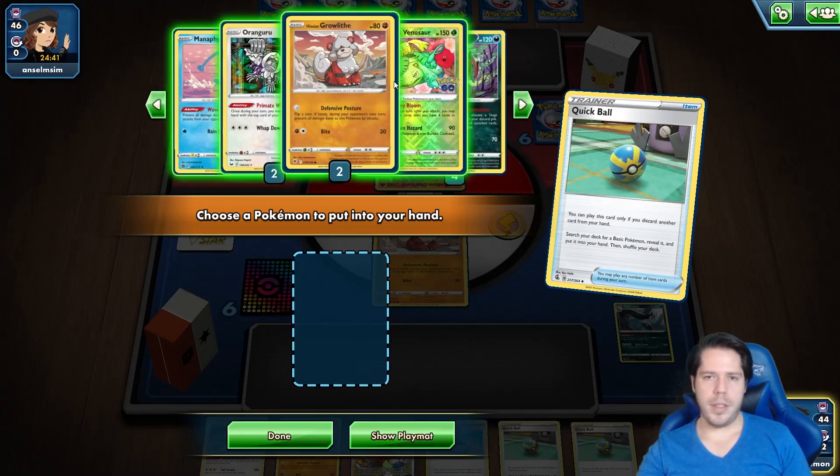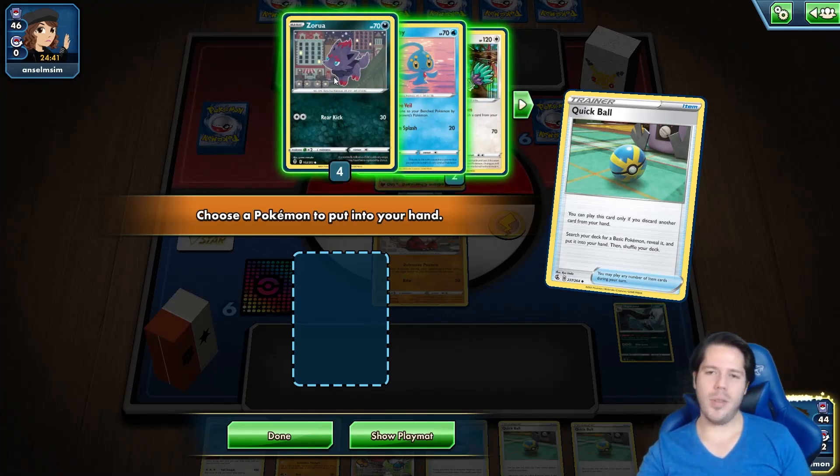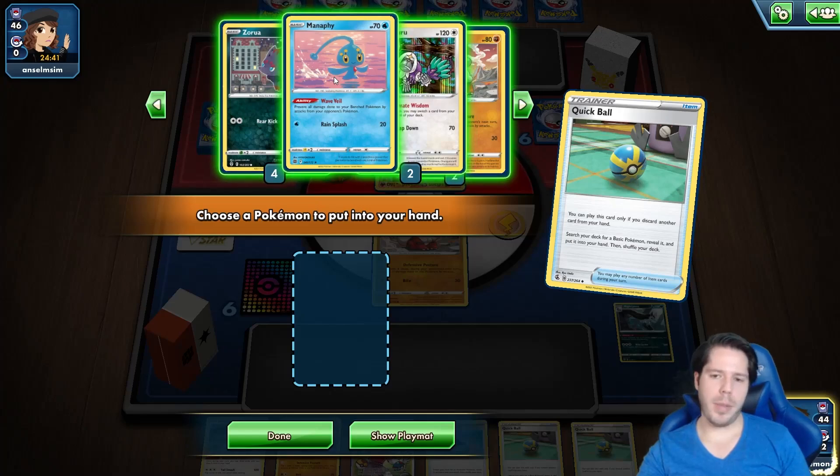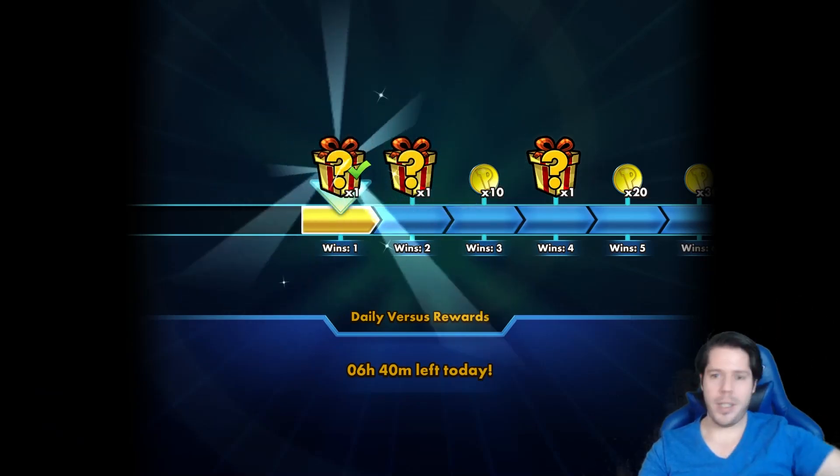We prized both Bidufs. I can use Zoroark to get a Bibarel into play which doesn't sound bad at all, but my opponent immediately concedes. Onto the next match.